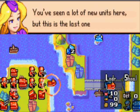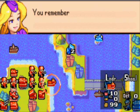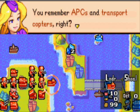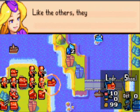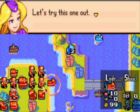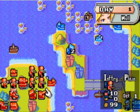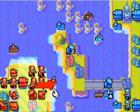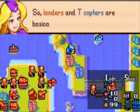Yeah, I would've asked what it was. Anyway, you see a lot of the new units here, but this is the last one - the lander. You remember APCs and Transport Copters, right? Oh, I sure do. You use landers the same way. Like the others, they can get attacked. Let's start this one out. Select this infantry unit. Now just load that unit into the lander. Loaded! You loaded it. I sure did.